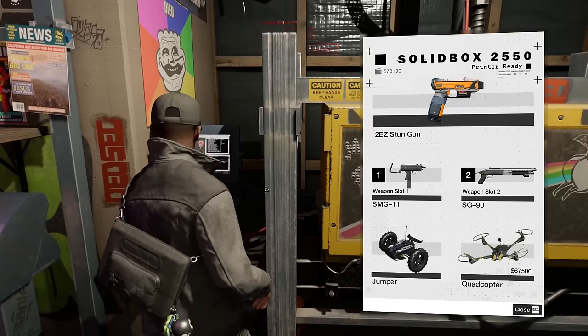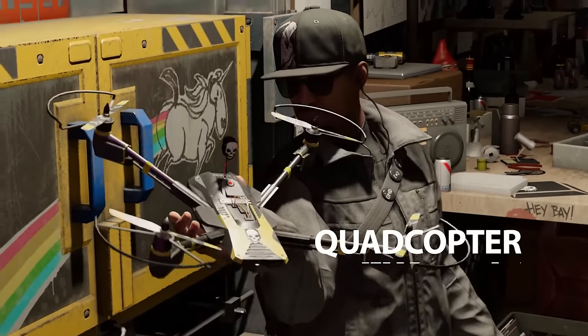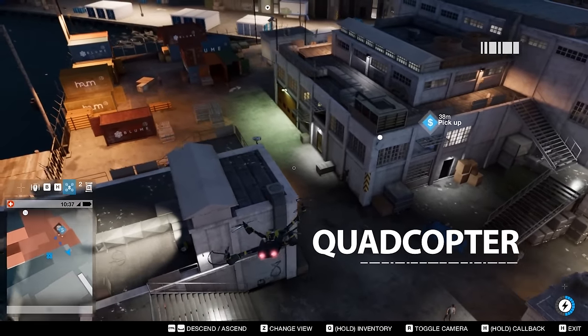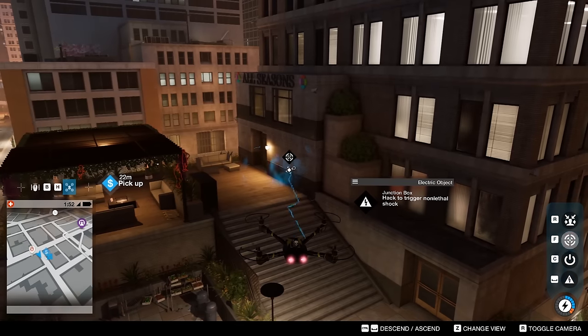Once you've stacked mad paper — around 67k — your first cash purchase should be the quadcopter. It's an insanely useful piece of kit. You'll still need the RC jumper for accessing closed-off areas with conveniently placed vent grills, but the rest of the time you'll want to be airborne.